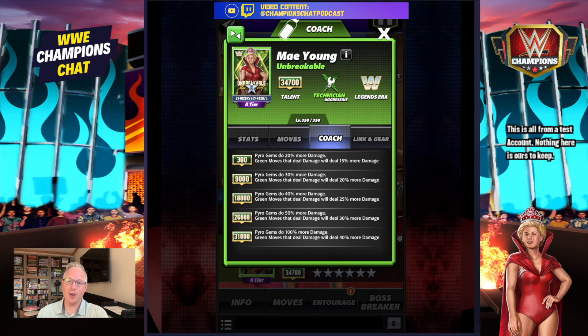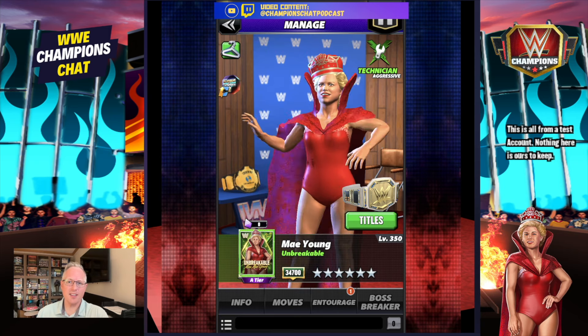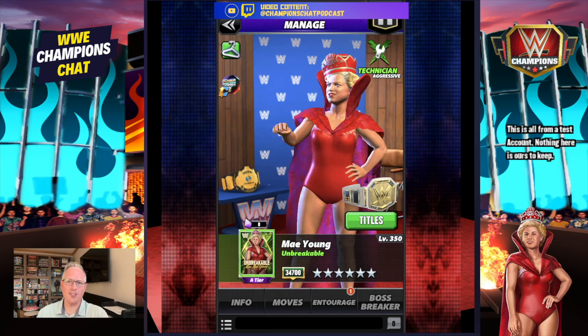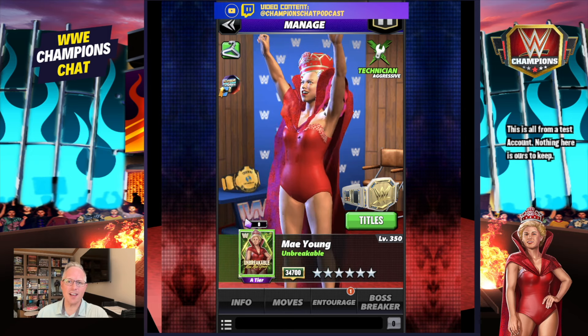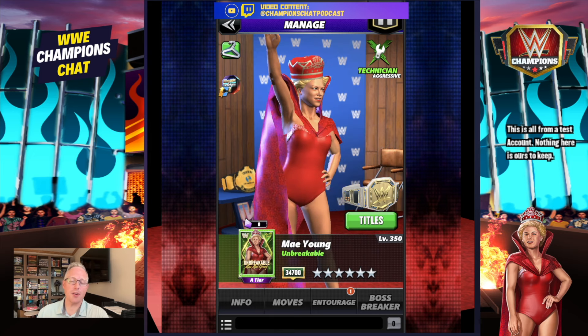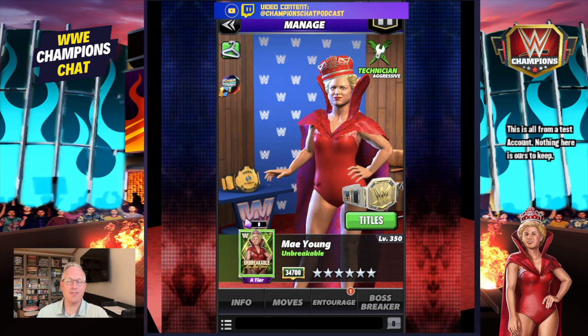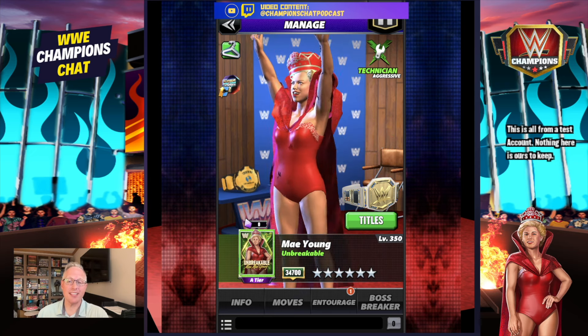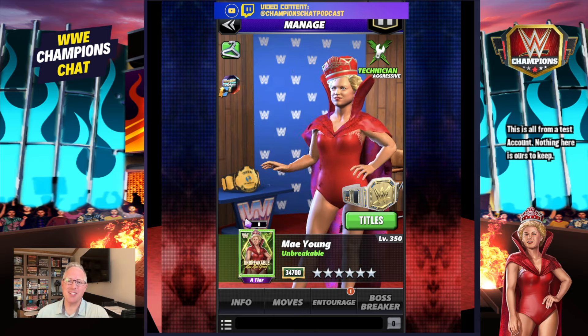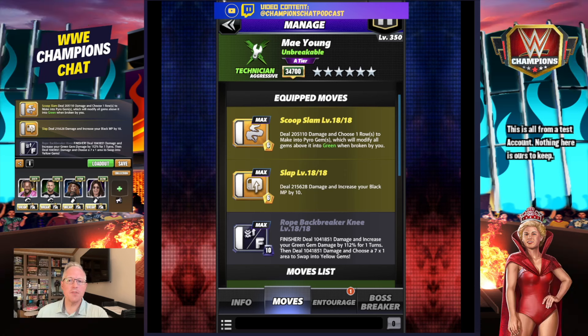The Lynx Legends era, no gear, and the coaching ability: pyro gems do 100% more damage, green moves deal 40% more damage. She is part of the Voltron kit for Ilya Dragunov. They did a really good job on the face - age that face up and she would look like Mae Young as I remember her during the attitude era. The fact that she does not have a tag team link with Mark Henry is a miss, but we're gonna check her out as an A-tier superstar.